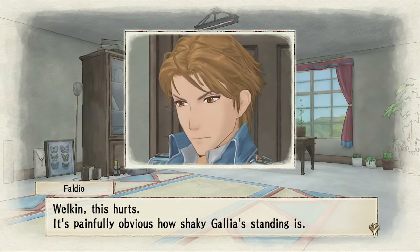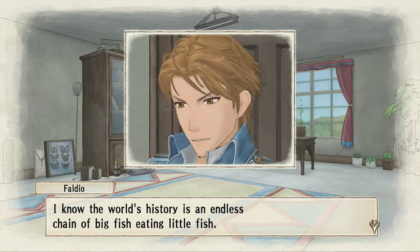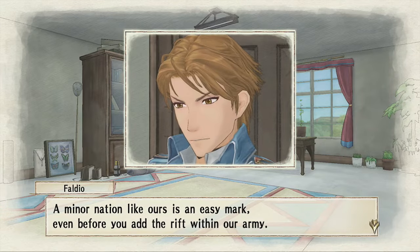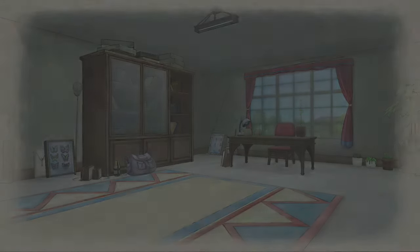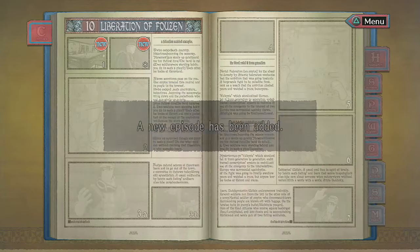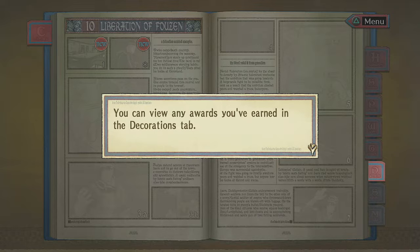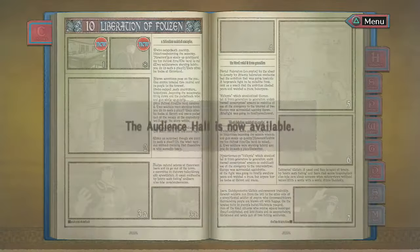Wow. Welkin, this hurts — it's painfully obvious how shaky Galia's standing is. I know the world's history is an endless chain of big fish eating little fish. Both of us know the weak bow to the strong — it's history and nature. A minor nation like ours is an easy mark, even before you add the rift within our army. Welkin, no offense, but I hope nature's wrong this time. I don't know what to tell you, Faldio. So I won't.